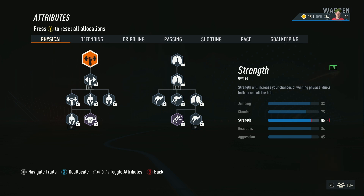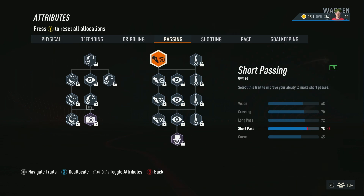Then once you start to level up and get a few more, you can start putting them into physical, mainly strength, and then your passing as well. When it comes to passing, you want to be focusing on short and long passing, so just completely disregard the crossing attributes.